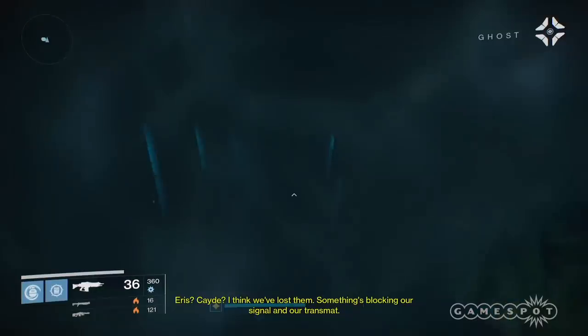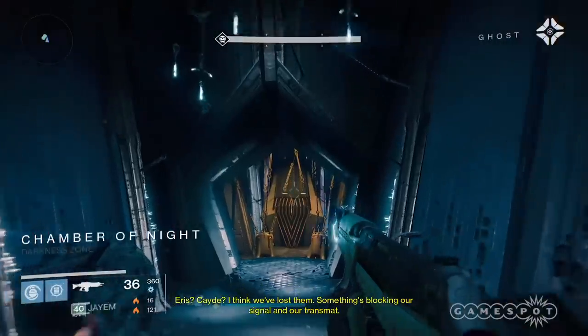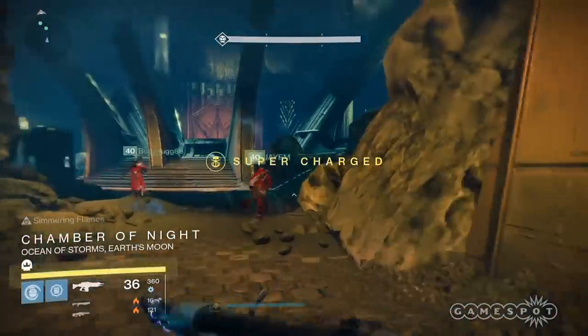Once the shadowy door opens, continue through the strike and keep running. There's no need to kill anything here — just make sure you don't wipe on the way there.